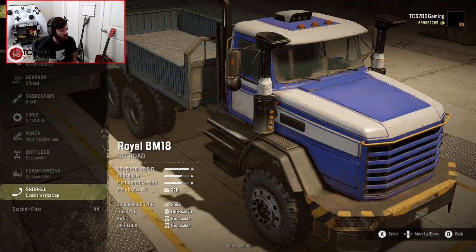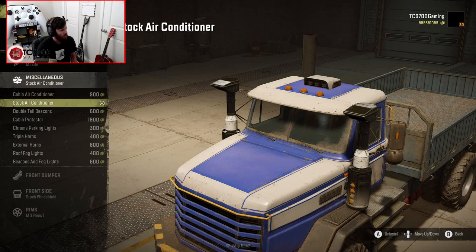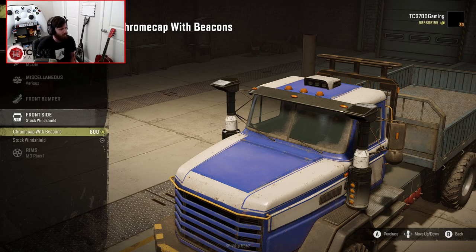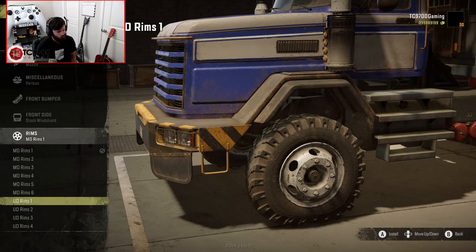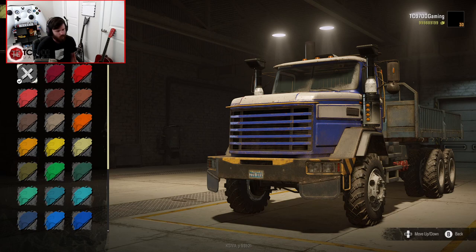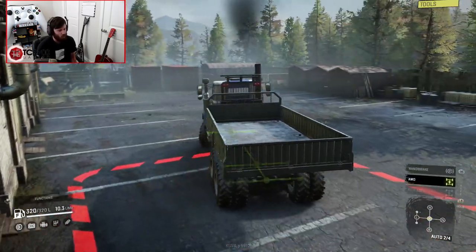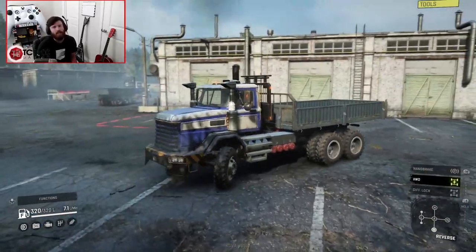We'll do an advanced medium winch on this one as well. Engageable diff lock — that will most likely be the game changer here. Then we're going to do a double wedge cap higher up, muzzle exhaust, and cabin protector to match the other one. I'll leave the front end pretty visually standard, MD Rims 1 on this one just to change it up a little bit. Standard paint scheme, and you don't really get any interior customization on this one. Let's go ahead and leave the garage now and see how much of a difference that locking diff gets us.